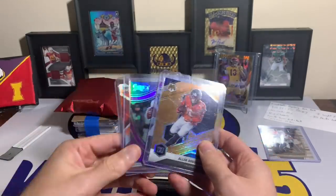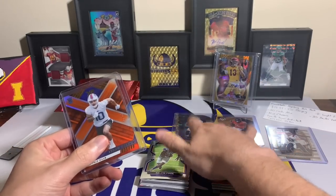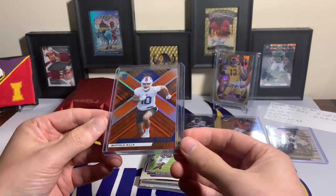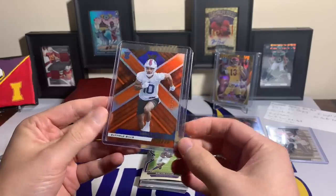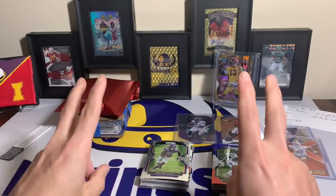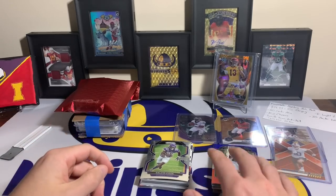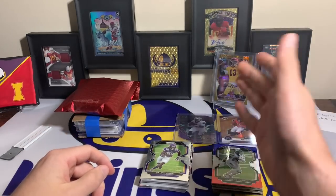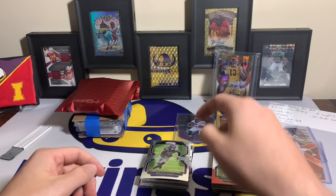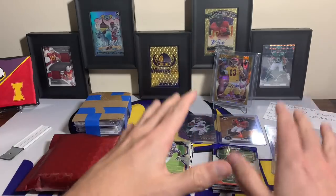I do like the honeycomb, big fan of case hits. Mac Jones is decent but — die cut! It is a Select die-cut Jalen Hurts — that is beautiful! Field Level, one of the top quarterbacks in the league, at least last year he was dominant. That is sweet. And we have a Khalil Shakir out of 99 — not bad. No autographs or jersey cards technically, but a numbered card out of 99 and a case hit pretty much counts, and that Jalen Hurts is beautiful.